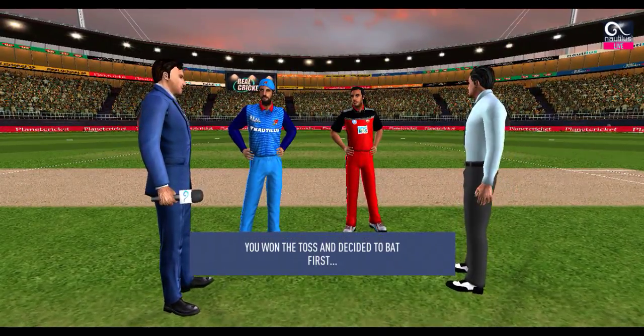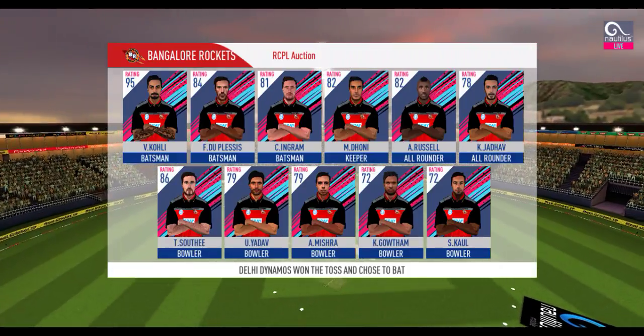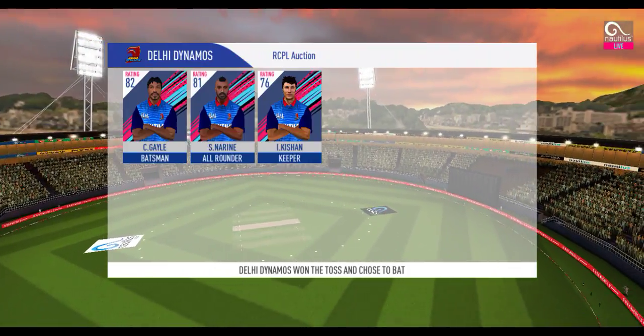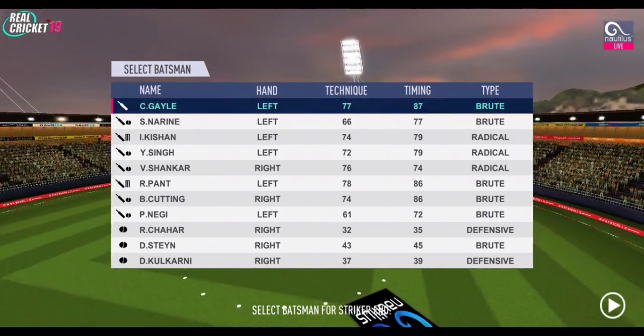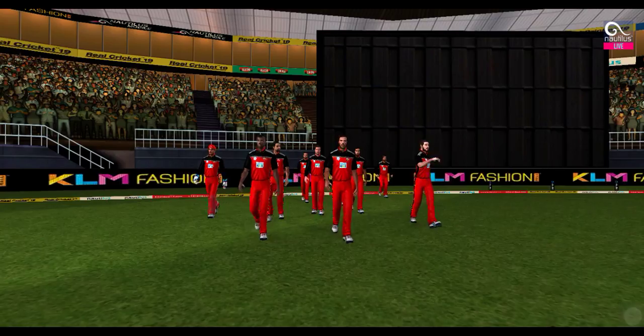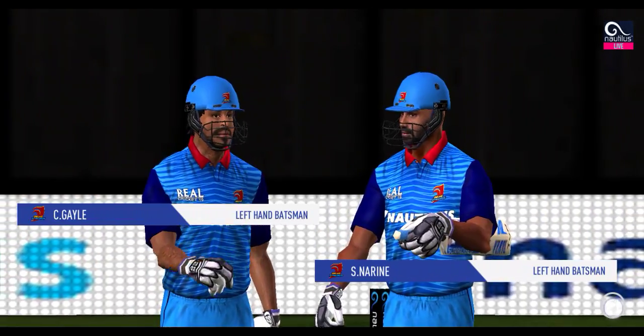Tails is the call and it is Tails — a good toss to win. They need to execute their plans well to make the most of the conditions. These are the playing eleven for the respective teams. A lovely day to play; the fielding side looks charged and ready as the openers come in.